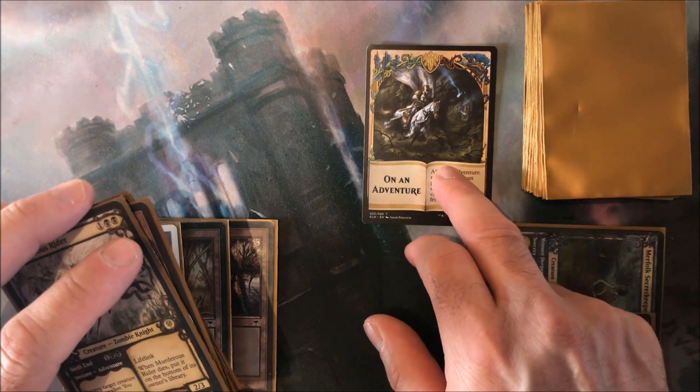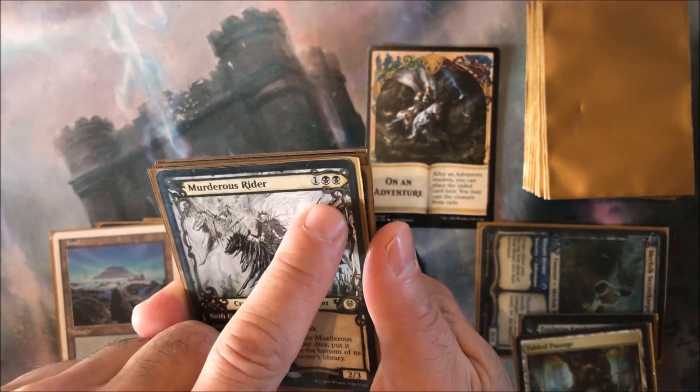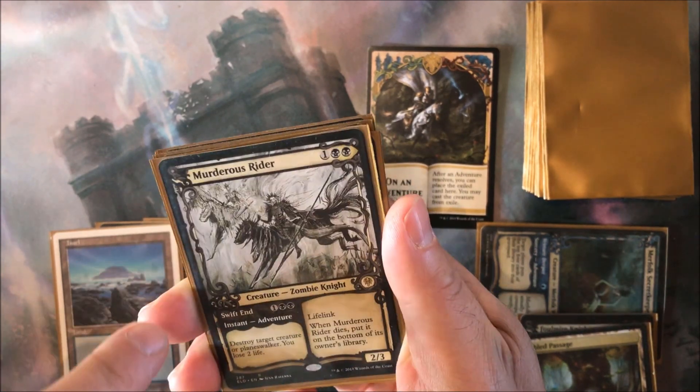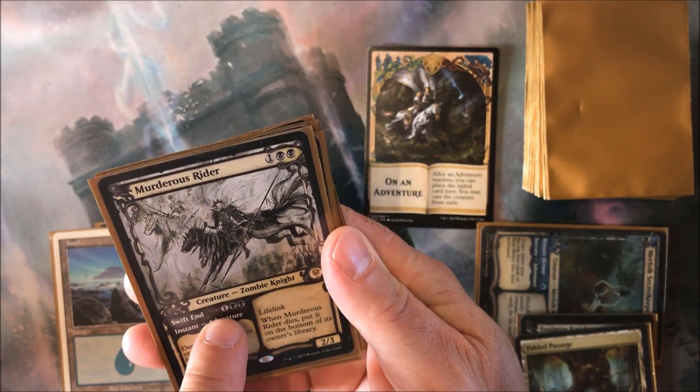While an adventure card is in your hand, you can decide if you want to cast the creature part — in this case Murderous Rider for one and black black — or the instant part, Swift End, also for one and black black.